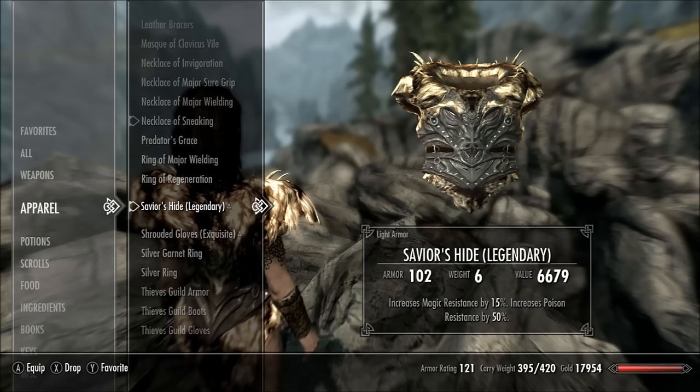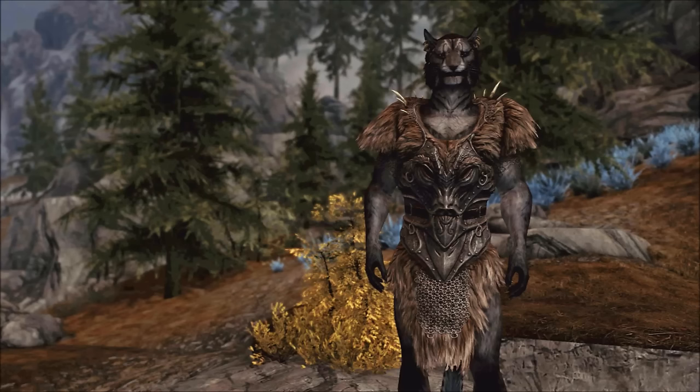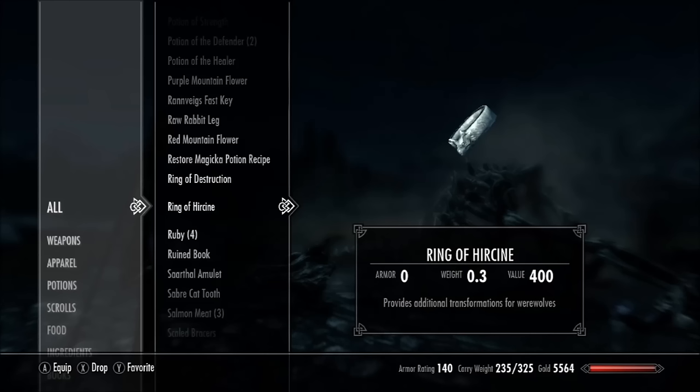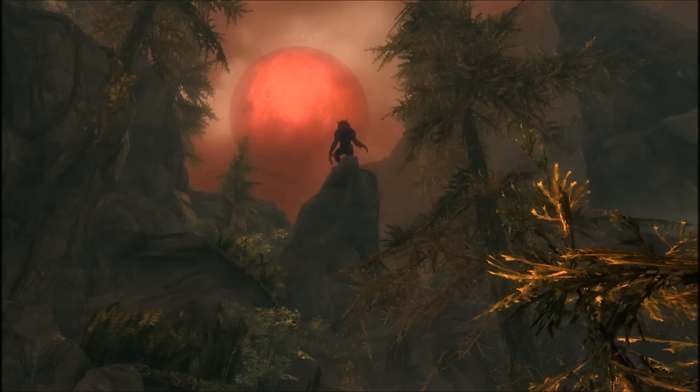Next up is a quest that lets you choose between one of two items: the Savior's Hide or Hircine's Ring. You get the quest Ill Met by Moonlight in Falkreath by talking to Mathies or Sinding. The Savior's Hide is a light armor that gives you 15% Magicka resistance and 50% Poison resistance. Hircine's Ring gives you unlimited werewolf transformations — normally the transformation is once per day, but this lets you do it as many times as you want. To get the Savior's Hide you have to kill Sinding at the end of the quest; to get the Ring you have to not kill him. The Ring is miles above the other option — the Savior's Hide is just basic enchantments, not really Daedric worthy.